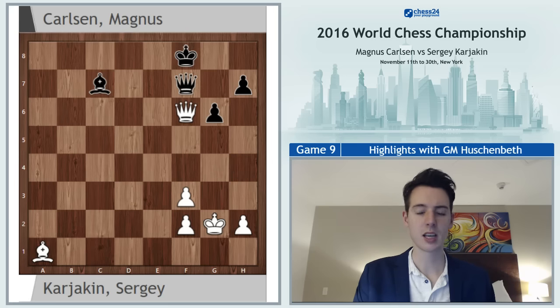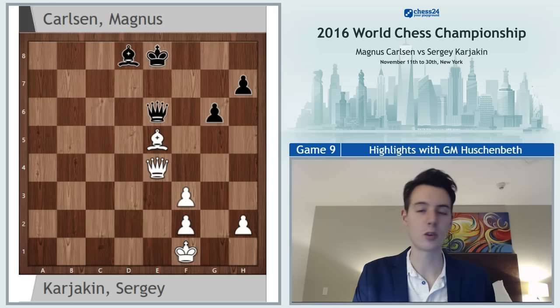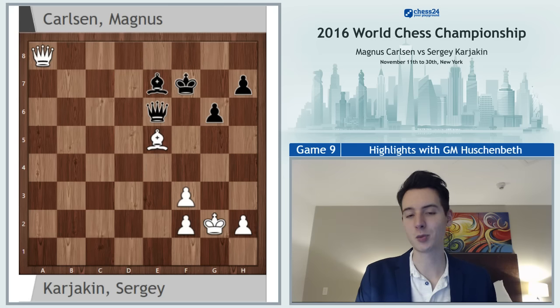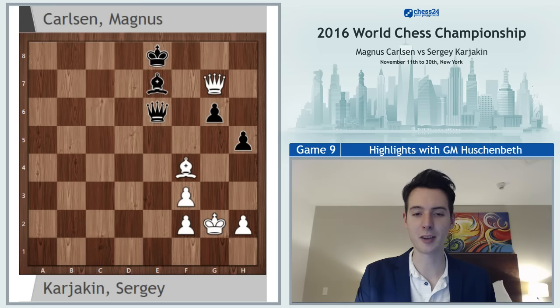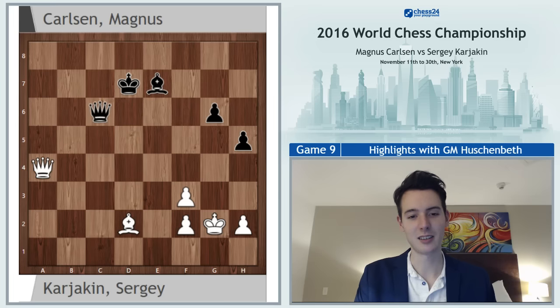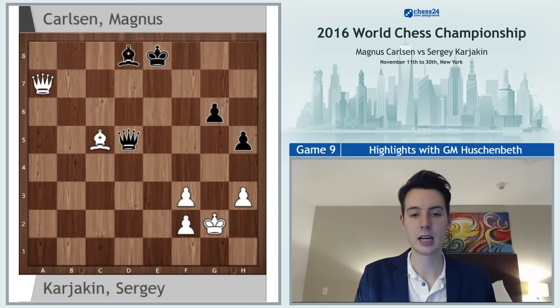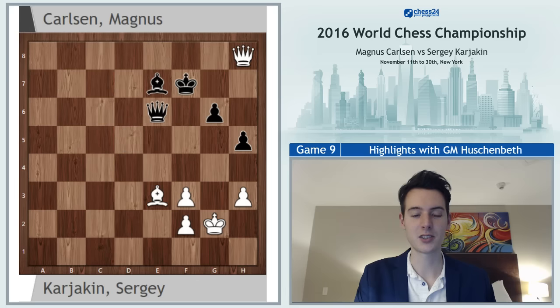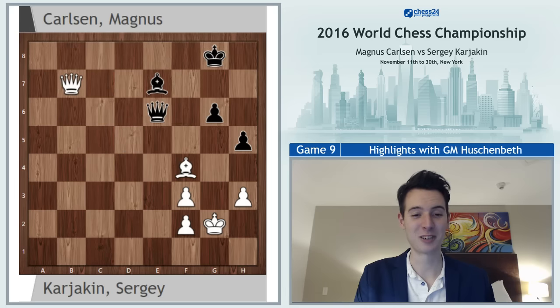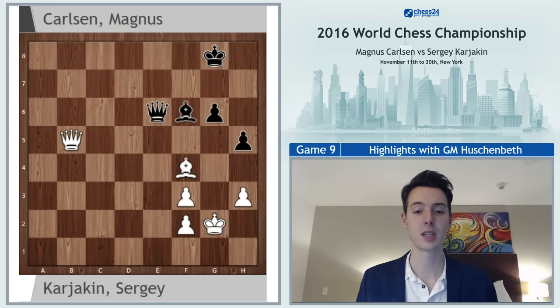White can try queen f6, but the remaining game will go through quickly because nothing happened here. White can never exchange queens usefully — with queens on the board it's also nothing happening, and it's very simple for black to defend. Just have to make sure not to blunder a pawn or anything else — and it's not easy to blunder anything in the first place. So the players kept going for a while and then finally agreed to a draw on move 74.